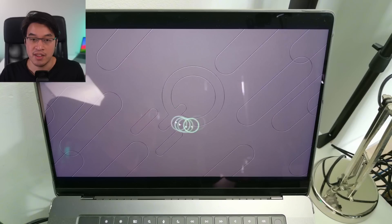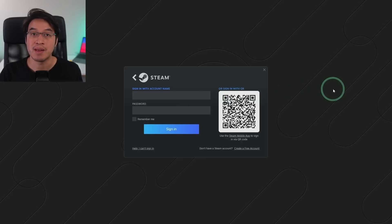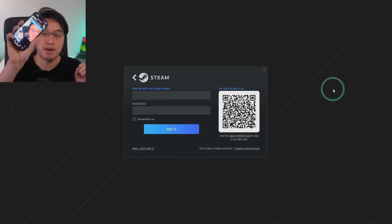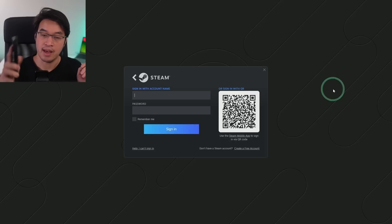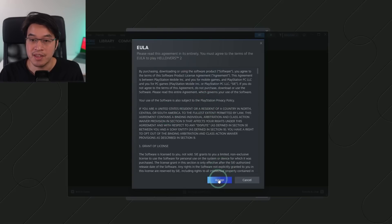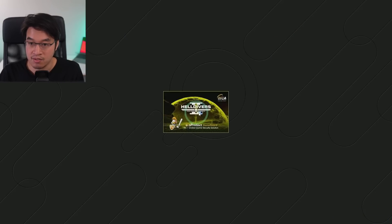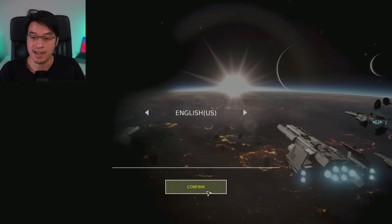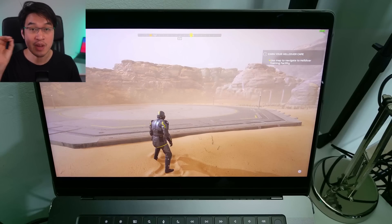Select your Steam account and sign in with your username and password. I'm using the Steam mobile app to scan the QR code to sign in, then accept the sign-in request. The game starts loading up the account. Accept the end user licensing agreement and the Steam window loads. This is the cloud version being streamed through the Boosteroid app. Close any prompts — Helldivers 2 is loading in the background. Select your language and Helldivers 2 has loaded up.